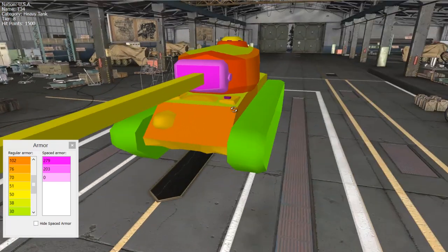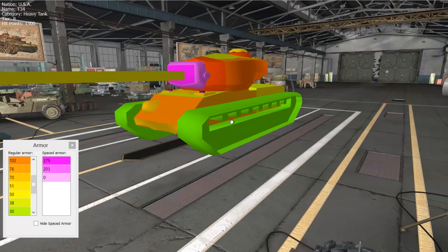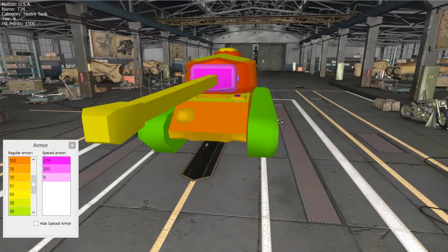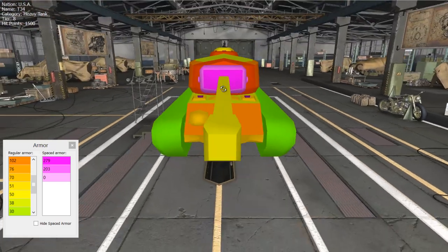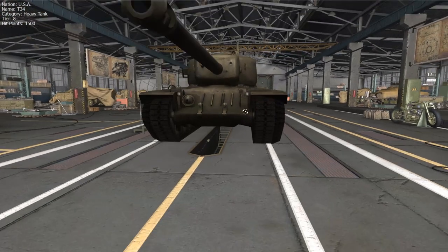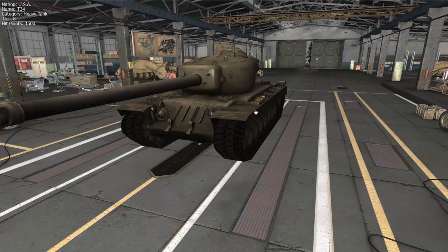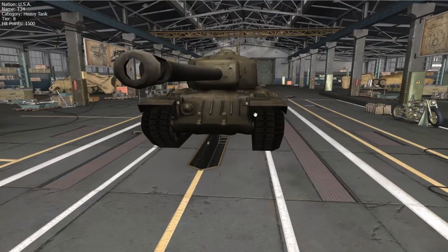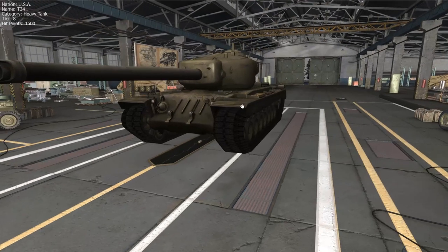Overall, the T34 has really good turret armor and really bad hull armor. If you have the choice, always shoot this tank in the hull. As a T34 driver, you have to find hull-down positions behind rubble or undulations and make that turret armor work for you. Also note that many people shoot this tank at the corner, but unless you hit it at an angle, that section is not part of the hitbox. Avoid that shot unless you can angle it through the side armor.